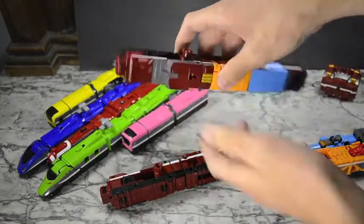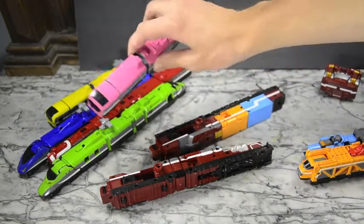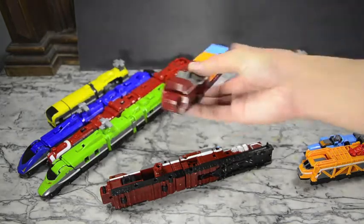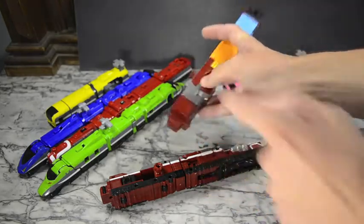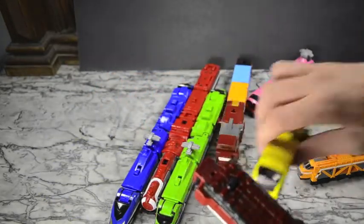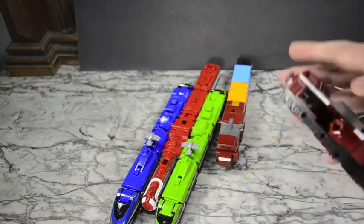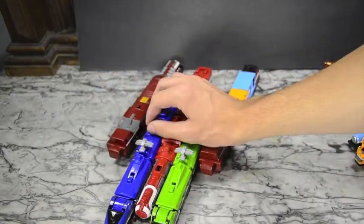You're gonna have these nice little connector ports right there. Make sure they're out on both sides. Before we had pink and yellow plugged in — now we're gonna have the diesel rush plugged in. It goes inside there, and then on this side we'll move them out of the way and bring these guys front and center.